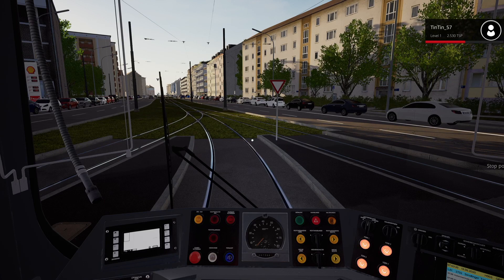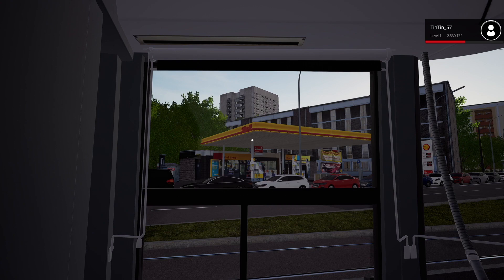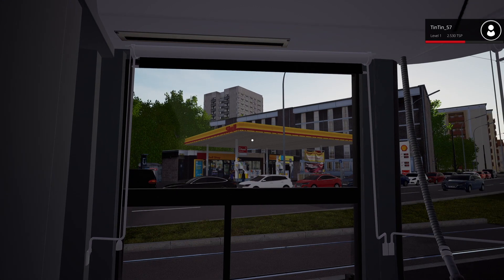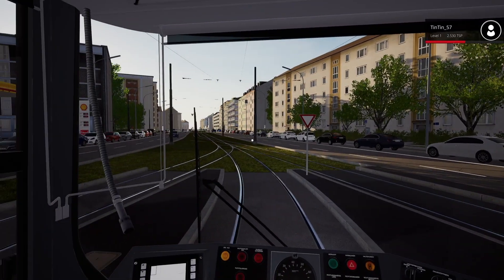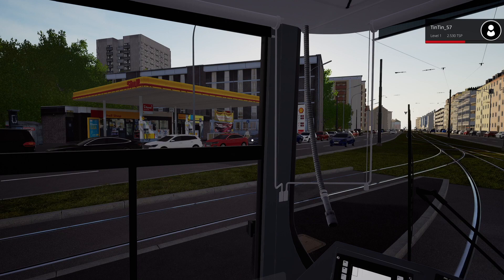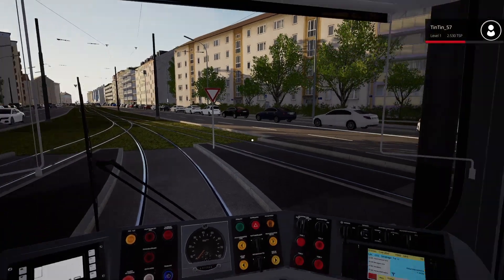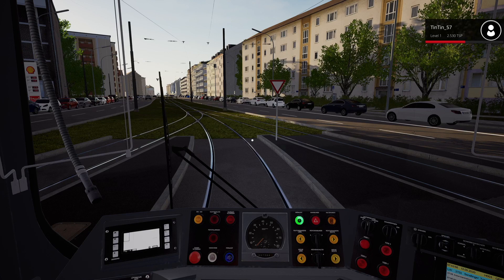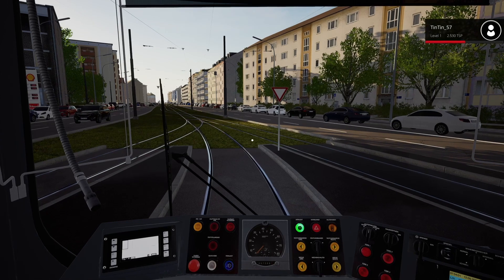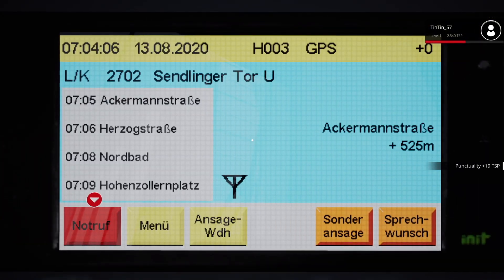We'll stop here and get the doors open. We've even got a Shell garage — look at that! In the first video I noticed a McDonald's, so there must be certain licensed premises or companies in the game. Let's look in the mirrors to see what's happening. Everybody's on board, so let's press square — the green light comes on when all the doors are locked, and then we can carry on to the next station.